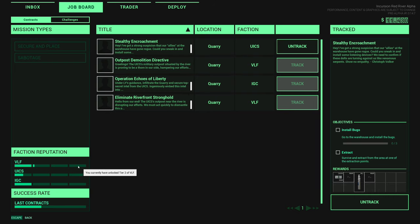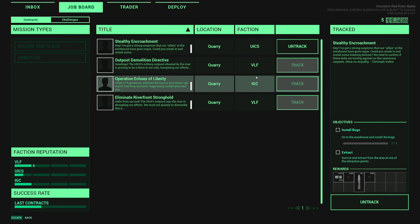There's reputation too - we're on tier two of VLF, tier one of UICS, and then tier two of ICG. Which one is UICS? Oh, that's what we're about to do. Okay, so it kind of works out perfectly. Let's see if we can get that a little bit higher.